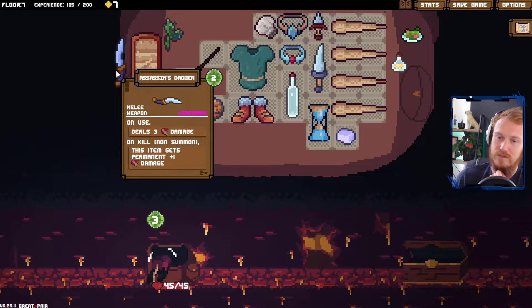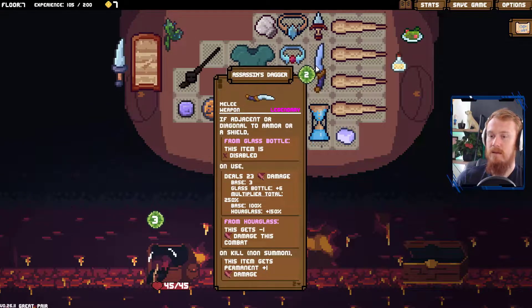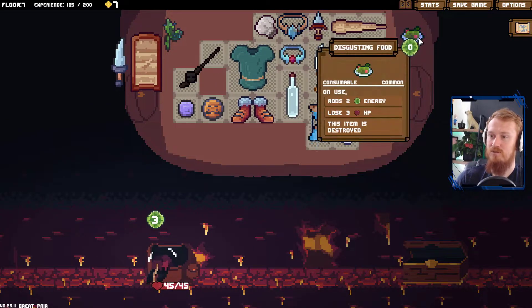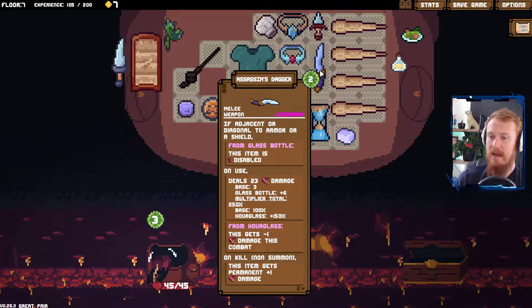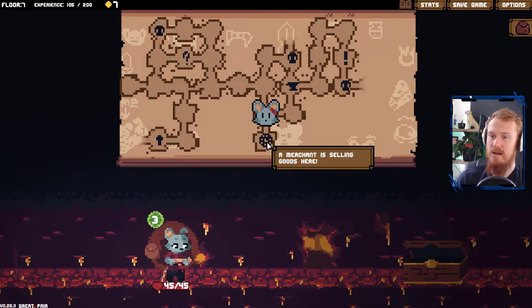Assassin's Dagger — on use, deals three damage on kill. It's plus one permanent damage. We swap it out for this weapon for sure. And it's got 23 base damage. That's already quite nice. And it can be used multiple times per turn. Very, very nice.